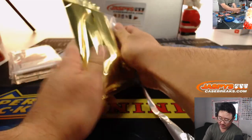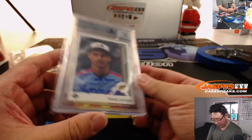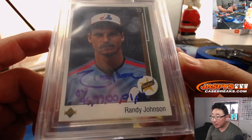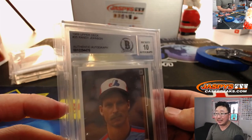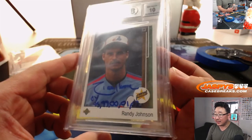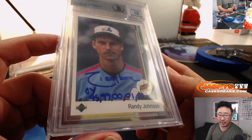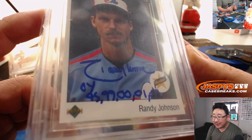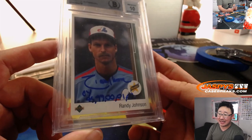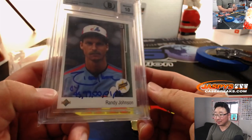And the last one will go to the Nationals. That's the Expo's logo right there. Remember Randy Johnson when he was on the Expos? It's an authentic autograph from 1989 Upper Deck. That goes to Chad B. and the Nats. And you get his auto too. Those numbers? That's Cy Young — those are the years he had Cy Youngs. Nice one, Chad.